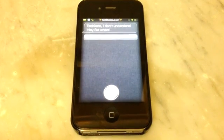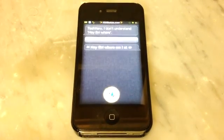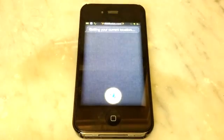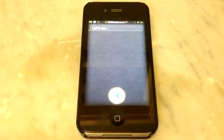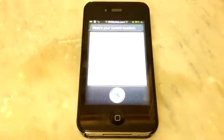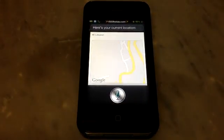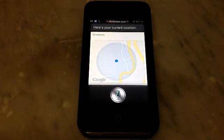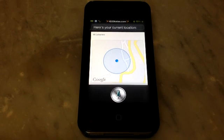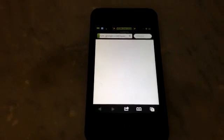Final test, go. Hey Siri, where am I at? Getting your current location. See, it's a bit laggy. Here's your current location. Where am I? I'm in a big blue circle somewhere in this world.